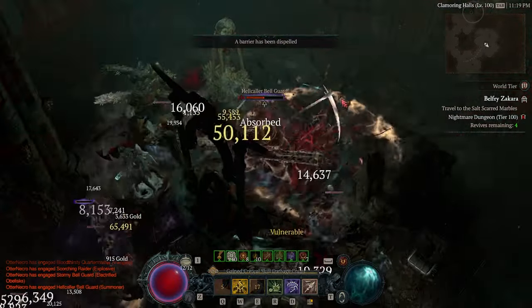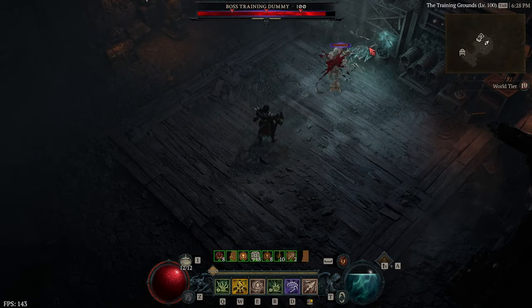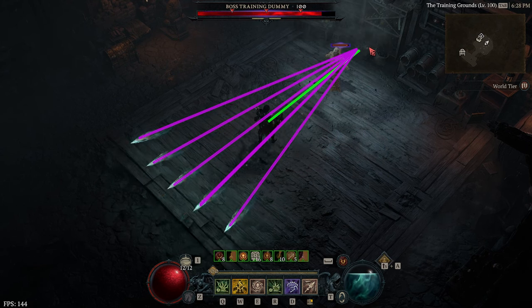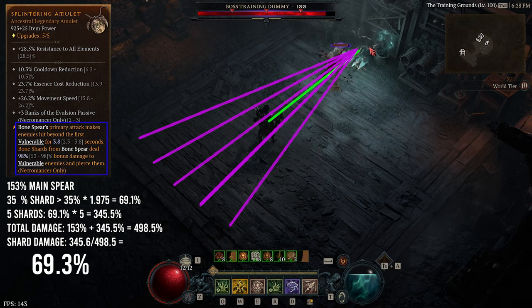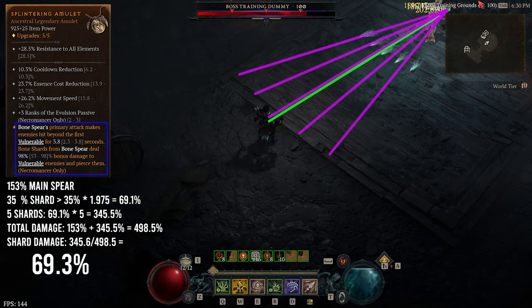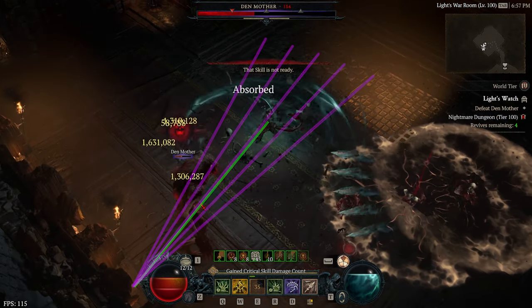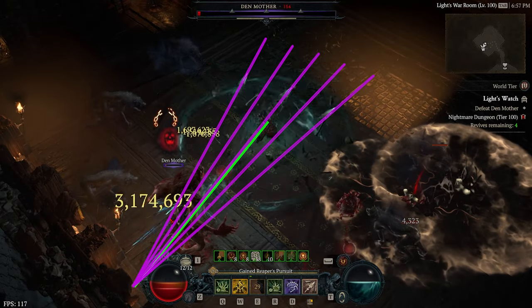First, let's discuss a core mechanic to Bone Spear I like to call the Shotgun Factor. Bone Spear as an ability has the main spear that goes out and then splits into 5 returning shards that spread out like a shotgun. Combined, these 5 shards with the Splintering Aspect and the amulet account for 70% of Bone Spear's total potential damage. It's important to hit the main spear and all 5 shards on a target per Bone Spear cast. Another trick is to pull the Elite to a wall that Bone Spear can collide with and use it to rebound the shards at a narrow angle. This is especially useful against suppressors, but it's not always possible.